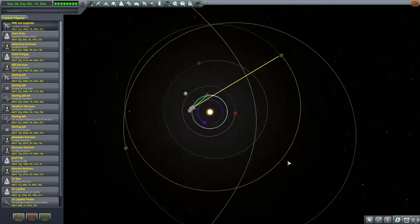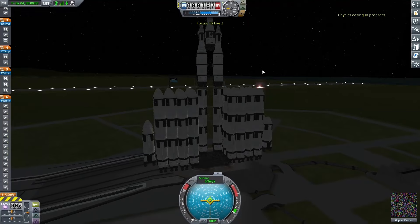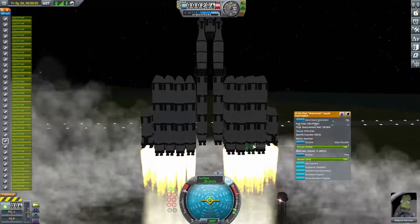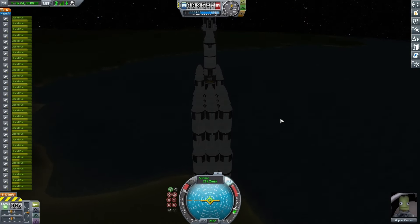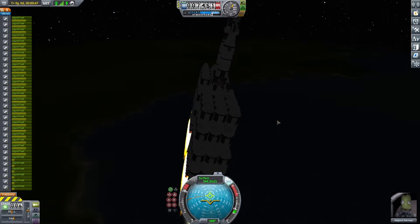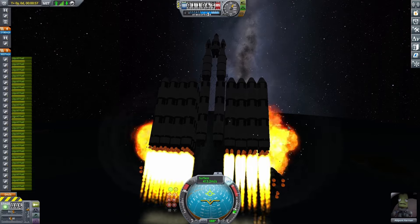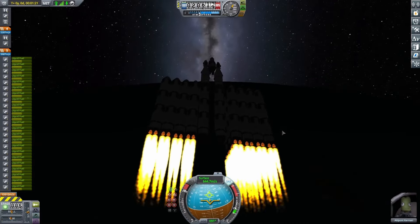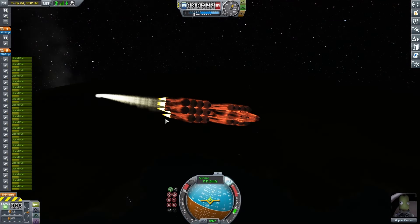I added a couple of extra boosters on the sides, waited for a launch window to get to Jool, and went for the mission. Taking off was a little better than before, and I'm actually turning 90 degrees — partly my fault, I should have done this in the editor — because as I start to turn, I don't want the booster to be on top of me, otherwise it'll come down and hit me as it falls off. The side boosters fell off and at first I thought it was fine, but I later noticed in editing that I was actually missing a booster on one side, which is why my rocket kept turning slightly.